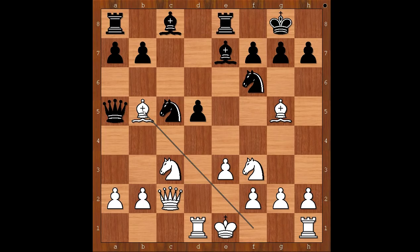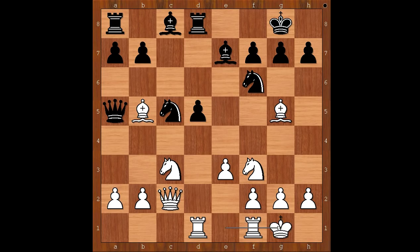Maróczy didn't want to play bishop to d7 because he had a more exciting square for his bishop — the g4 square — so he played rook to d8. Reti castled kingside, bishop to g4, pinning the knight.